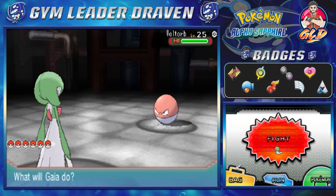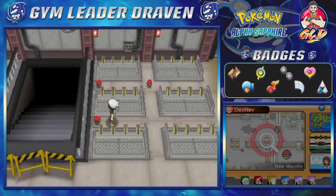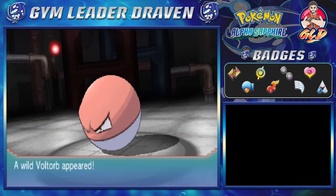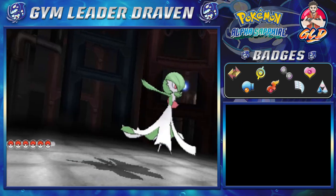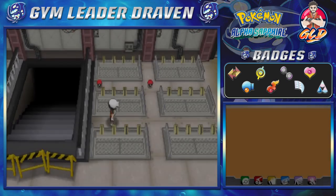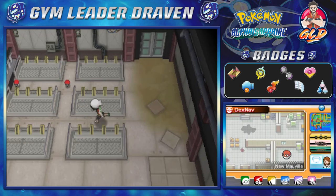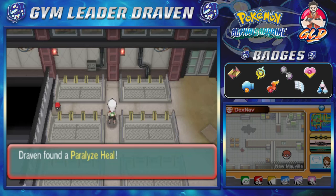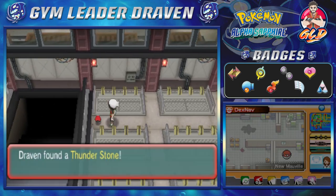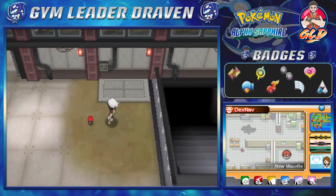We've already captured a Voltorb before — it evolved into an Electrode, pretty cool Pokemon. There's another Voltorb here. One of these Pokeballs could be an item — maybe two. We found ourselves an Escape Rope, and I kind of feel like that's the only item. But wait — we found ourselves a Thunderstone! And that Pokeball is indeed a Pokemon — told you.